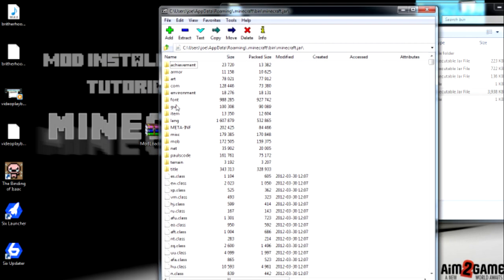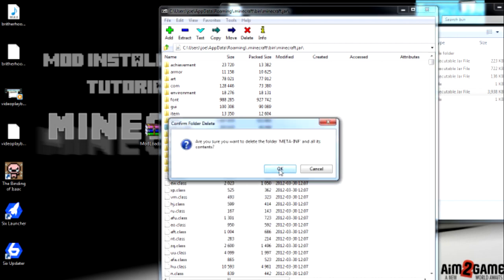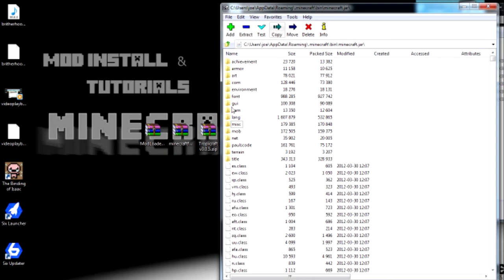Your minecraft.jar is the one you want to go into. Highlight it, right click, and open with 7-Zip. Bring this up. First thing you want to do is scroll all the way down to the META-INF folder, right click, and go to delete. It's gone. You never want the META-INF folder in there.